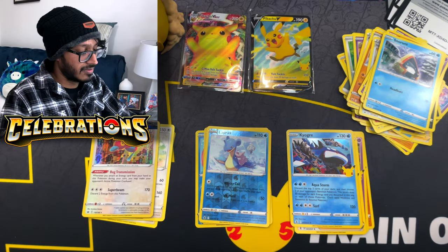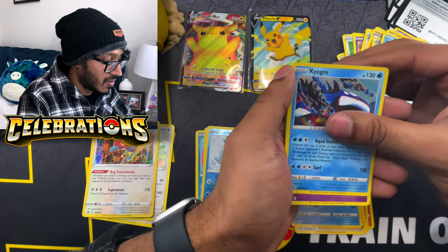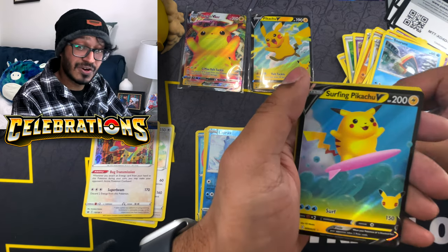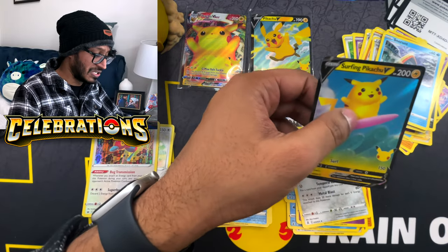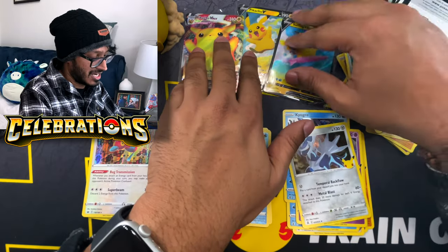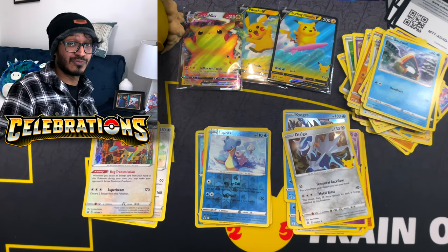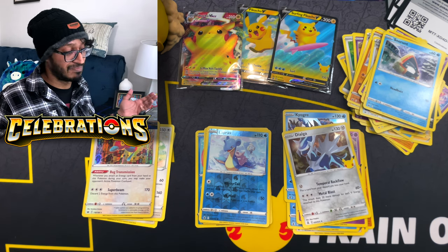Second pack magic, let's see what we get. Here's your code card, one to the back. We got Kyogre, Cosmoem, and we got Surfing Pikachu V - and a Dialga, Steel boy! We got to add that to our other Pikachu V and Pikachu V-Max because he can't be the only Pikachu. Now we got the figurine, the V-Max card, the V card, and the Surfing card - four Pikachus together. That's actually pretty boss.